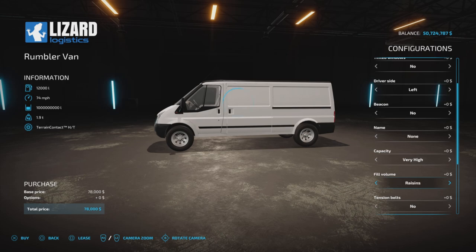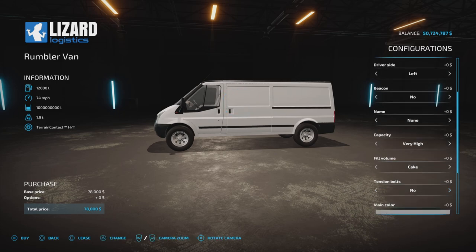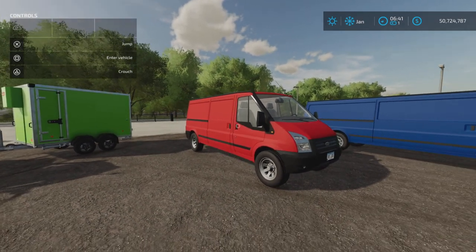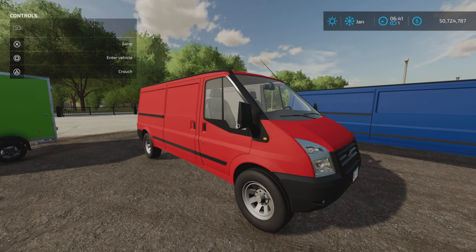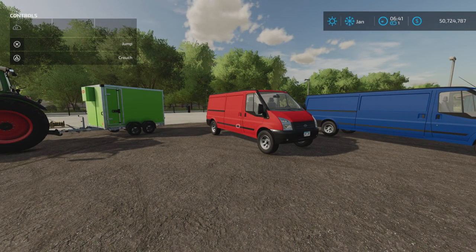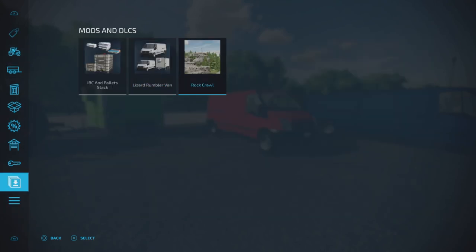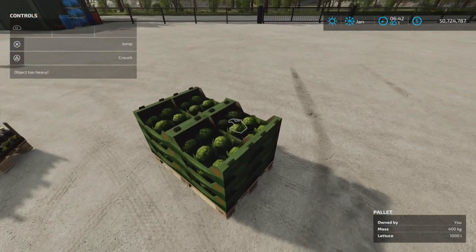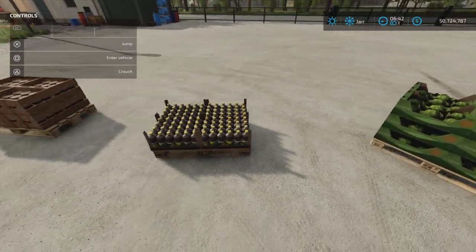Now, this used to make a difference, but somehow something has changed where it doesn't matter which one of these you pick. I've had a few comments and questions about this, and a thing about these vans not auto-loading. As a matter of fact, they're not auto-loading — they're not loading anything altogether. To set the stage, I will show you all the mods I have installed: just the map, this Rumbler Van, and the IBC and pallet stack, which allows me to buy every pallet in the game as it appears in the game. Not liftable — I don't have liftable pallets or anything.